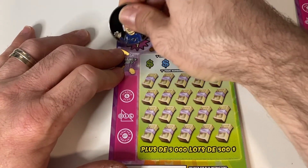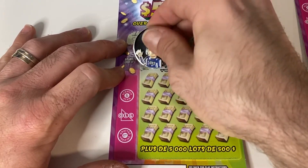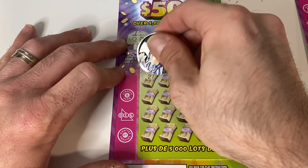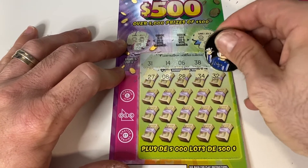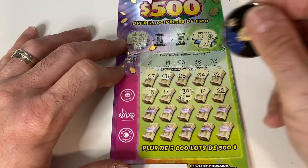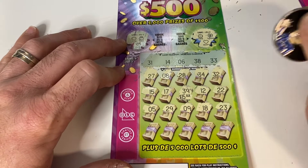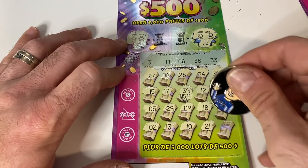Let's go over to the second ticket. Sun, pot of gold, ladybug, coin, clover, and heart — not a match. Numbers are 31, 14, 6, 38, 33 — lots of 30s. We got 27, no 20s in this one, 8, 28, 34 — that's one off. 32 — right between 31 and 33. 15 — another one away. 17 — of course my 39 came out on this one because we had 38. 12 and 22 — halfway through. 5, 29, 9, 18 — not quite. 23 — another one from the last ticket. 13 — the other side of 14. 10, 21, and 11. Well, dang.